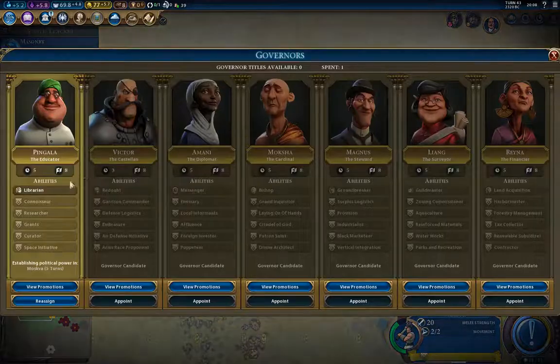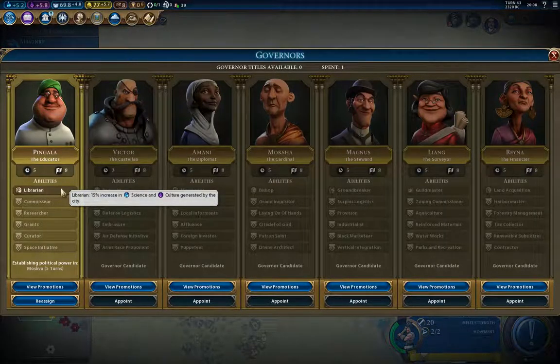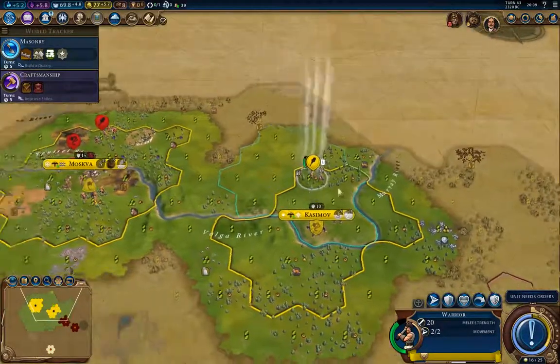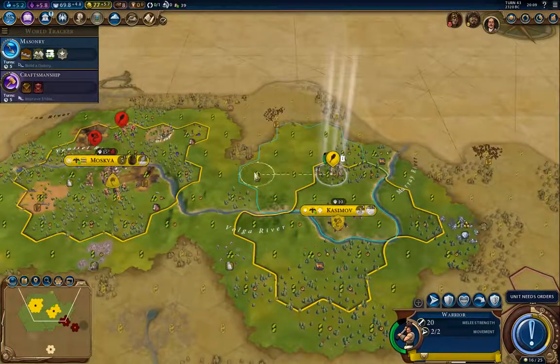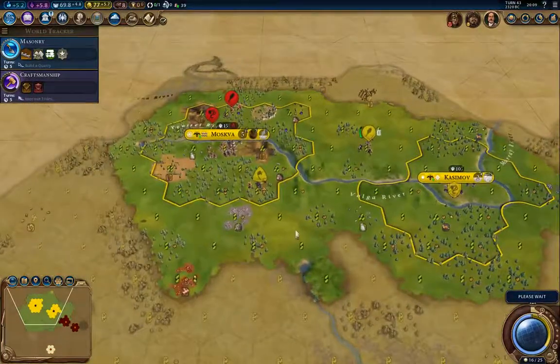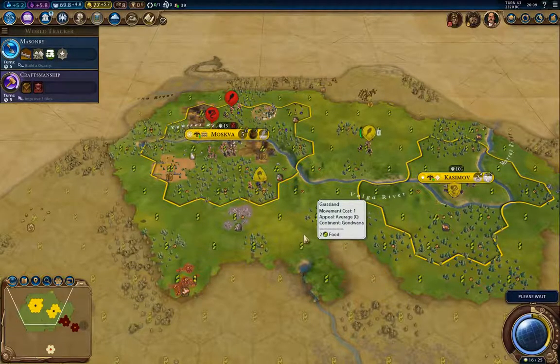What was his ability? 15 percent increase in science and culture, right? I'm going to bring this guy over here because I clearly need to start dealing with the barbarians.